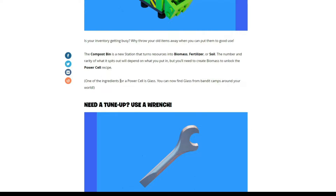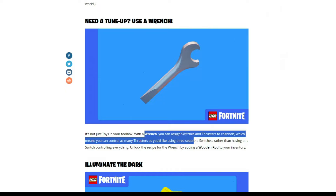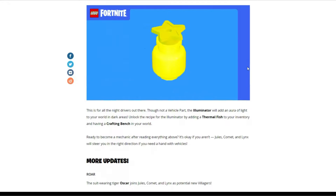The ingredients for power cells include glass, which you can find from bandit camps around your world, or you can dig up sand and smelt it in a smelter. They've also added a wrench, which allows you to control as many thrusters as you'd like using three separate switches rather than having one switch control everything. You can unlock the wrench recipe by adding a wooden rod to your inventory. There's also a new light source called the illuminator, which will add an aura of light to your world in dark areas.